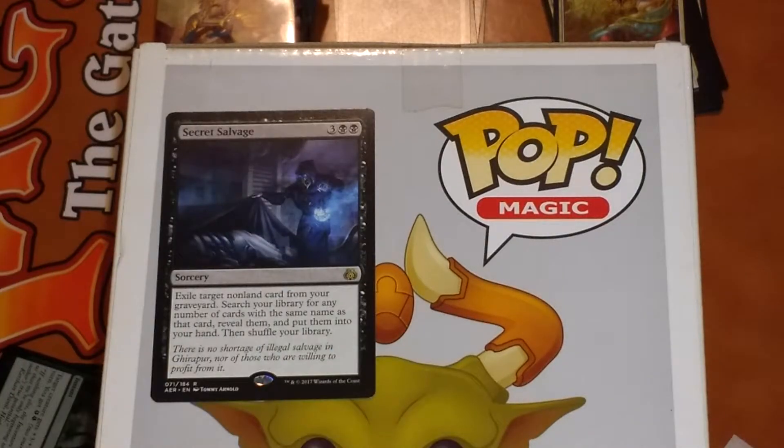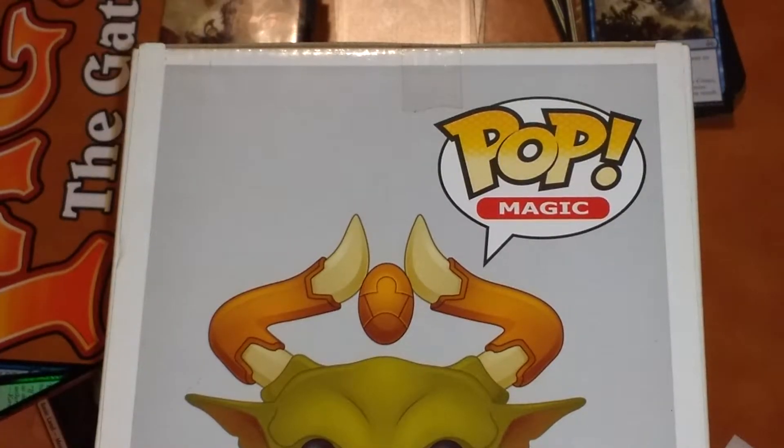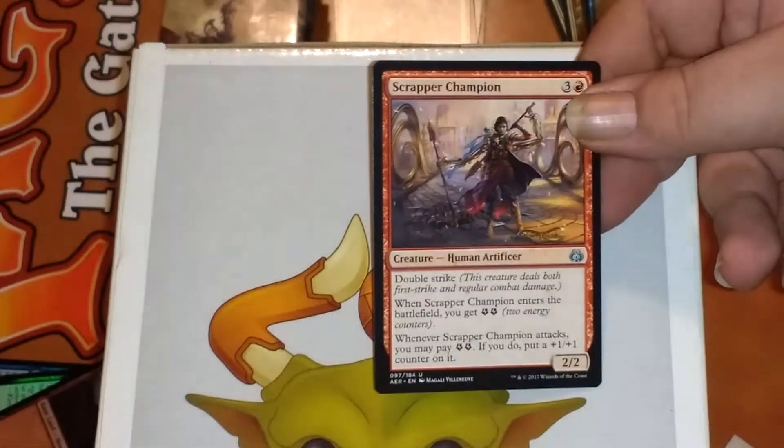Secret Salvation and Foiled Mountains — Foiled Mountains are tasty. We got one of those Scrapper Champions — those things are awesome. And look at that, another Hope of Gerefor — that's pretty cool. That's two of them now, I think.